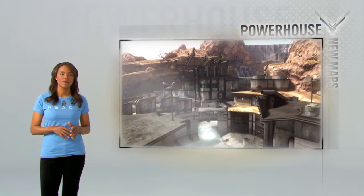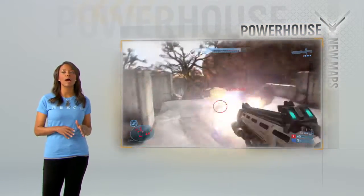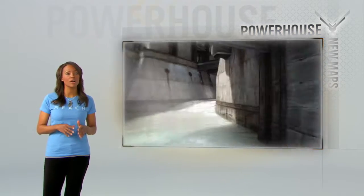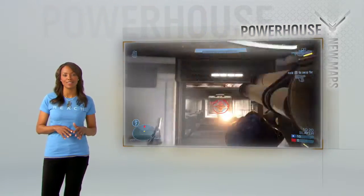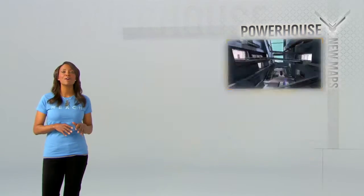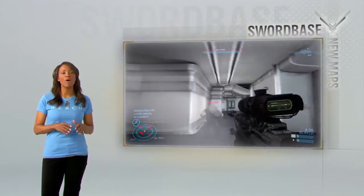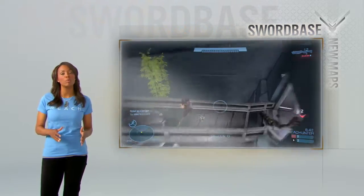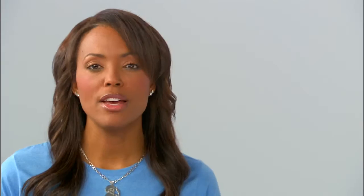This is Powerhouse, a hydroelectric plant primed for carnage. Control the interiors, watch the rooftops, and get your hands on that sweet, sweet rocket launcher. Next stop, Sword Base, a maze of hallways and catwalks. Keep your head on a swivel, because your enemies will be above and below you. Now, both are great for Slayer, but they're also set up for Stockpile and Headhunter.